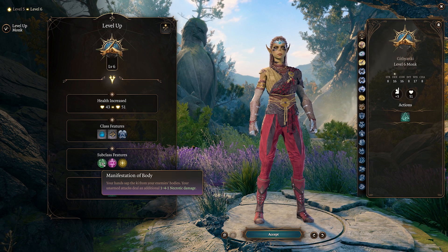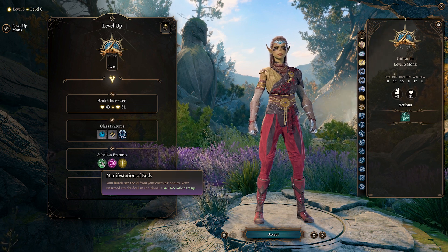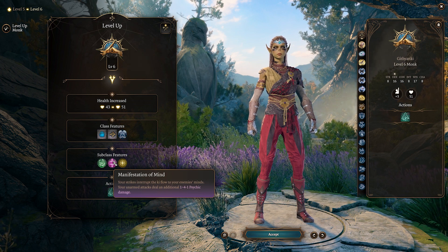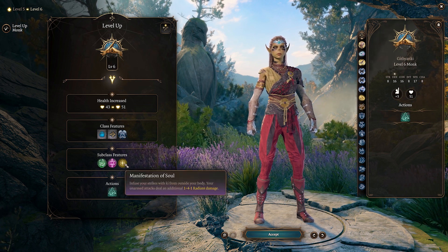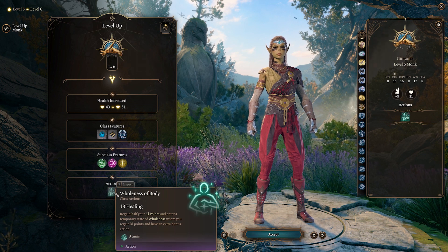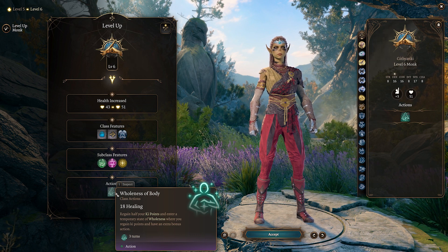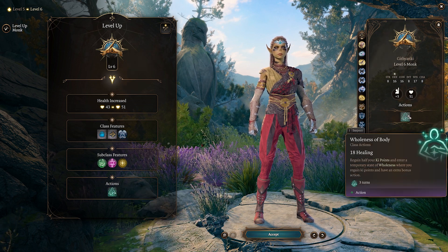Your hands steal the ki from your enemies' bodies — your unarmed attacks deal an additional 1 to 4 minus 1 necrotic damage, which is a bit odd. Wholeness of Body: regain half your ki points and enter a temporary state of wholeness where you regain ki points and have an extra bonus action for three turns. That's an action — it doesn't say per short rest or long rest, but I'm assuming it will be because that's quite powerful.